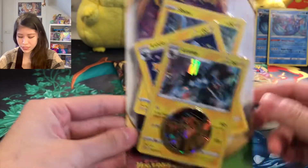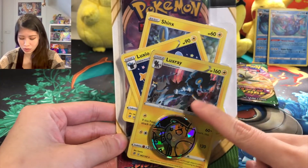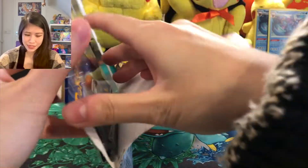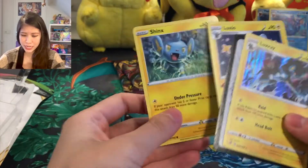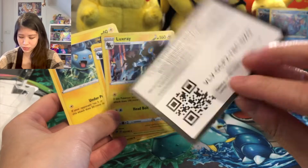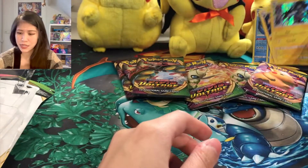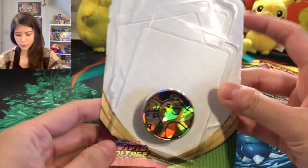And in this single blister, you have different cards though. So you have the Luxray holographic with a Raichu coin. Pikachu pack! And we have three cards: the Vaporeon promo, the Shinx, the Luxio, and the Luxray, and the code card for you guys. Let's put it here to the back. And of course, the Raichu coin.